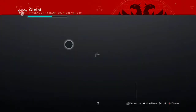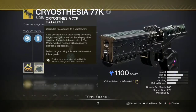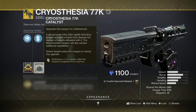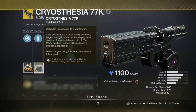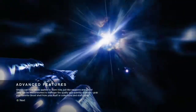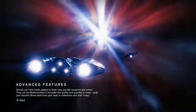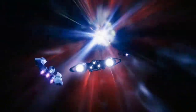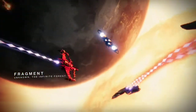Howdy there folks, it's Geist with another Destiny 2 video. Today we're going to be looking at the Cryosthesia 77K Catalyst. I did a previous review of this weapon and I wasn't super impressed by it. After using the Catalyst and using the gun at its full potential, I do like it a little bit better, but that's a little bit better than hating the gun. I took a while doing this video because I wasn't really feeling it — I figured I did the review on the regular gun, so I might as well do it on the Catalyst as well.